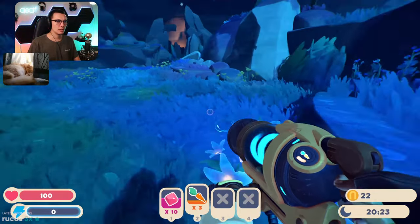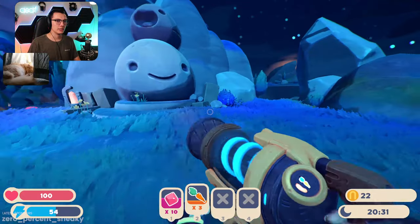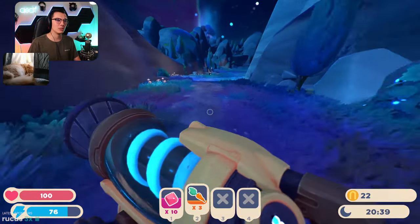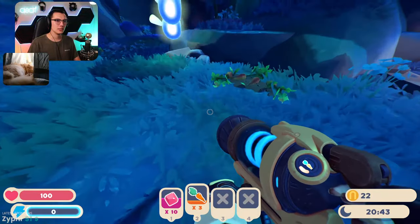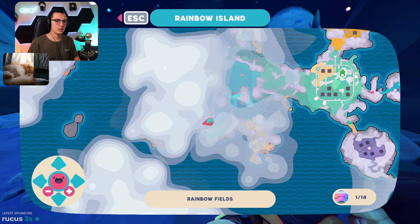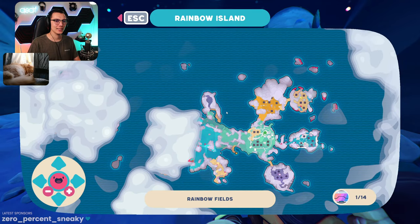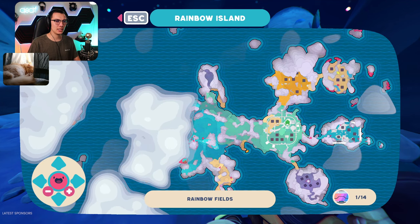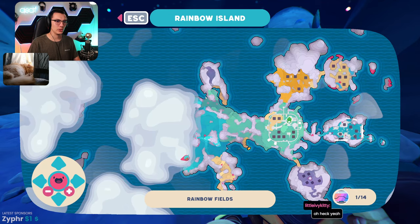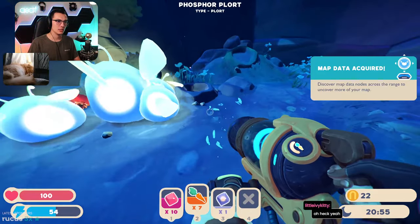Any plorts sitting around on the ground? Those are flowers. There's so much to explore around here. There's the phosphorus — they love fruit, they love q-berries. A map! Rainbow Fields — one of 14 areas. This map is ginormous! They show you exactly how many plots you have: eight plots in the original and then three or four expansions. This is so cool. I kind of want to go down into this cave — there are gloss plorts that could be useful.